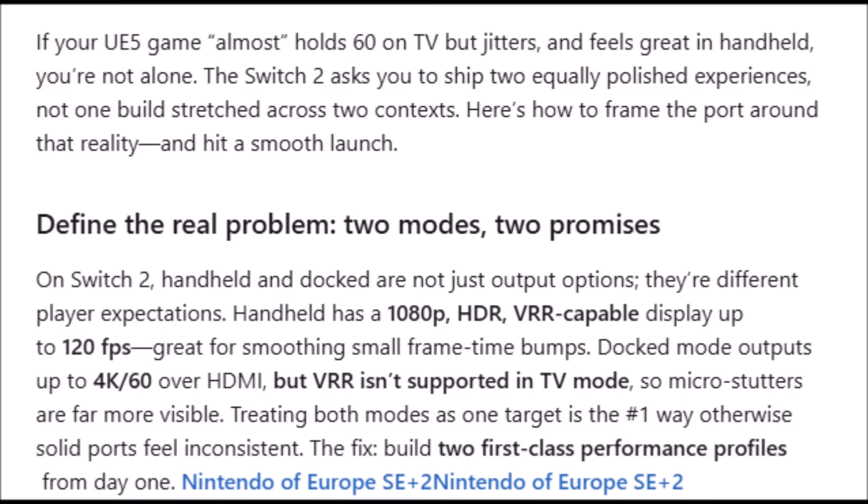'Define the real problem - two modes, two promises. On Switch 2, handheld and docked are not just output options, they're different player expectations. Handheld has a 1080p HDR VRR-capable display up to 120 frames per second, great for smoothing small frame time bumps. Dock mode outputs at up to 4K 60 frames over HDMI, but VRR isn't supported in TV mode, so micro-stutters are far more visible. Treating both modes as one target is the number one way otherwise solid ports feel inconsistent.'